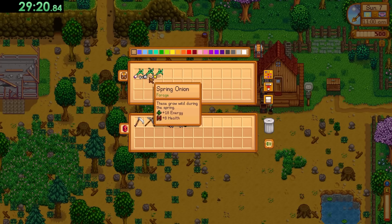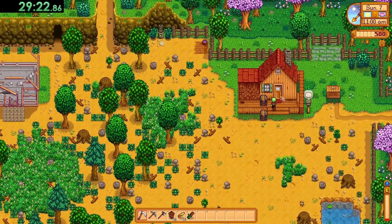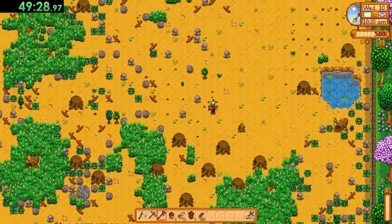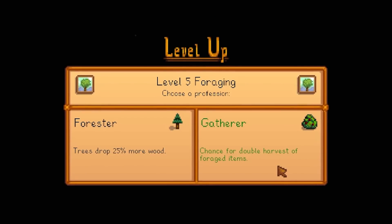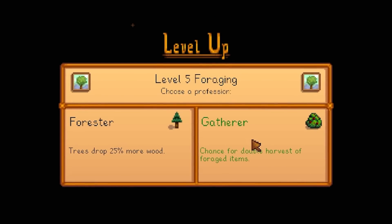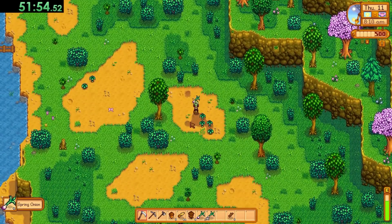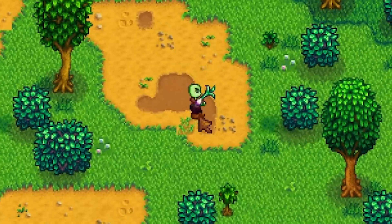By day seven I had 58 spring onions in total, one of which was gold. By day 10, once almost the entire map and the entire farm were clear of trees, I reached foraging level five. I picked up the Gatherer perk, which I thought was a stroke of genius, but it turns out the double harvest chance doesn't apply to spring onions — so that was a disappointment.